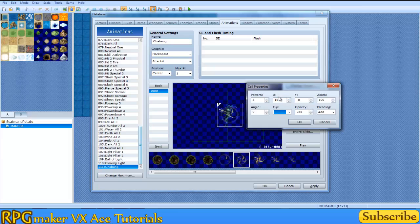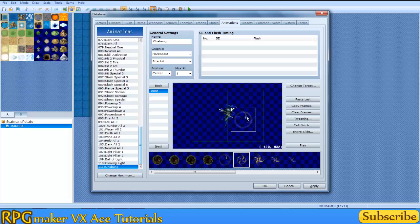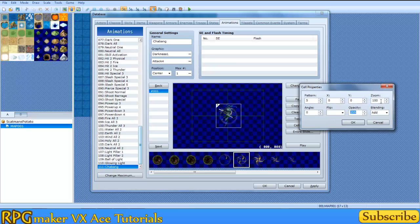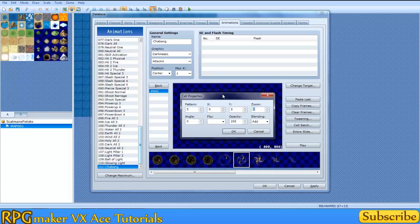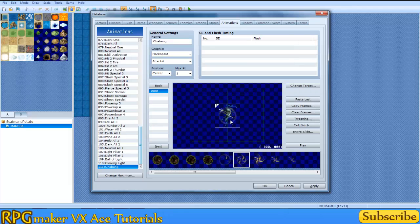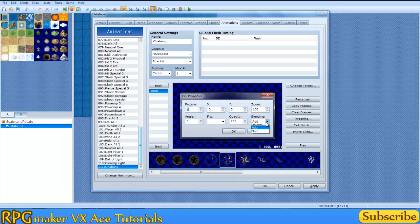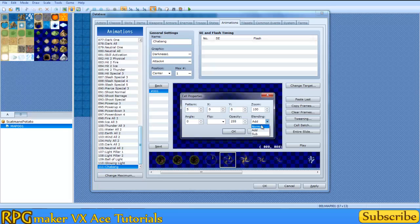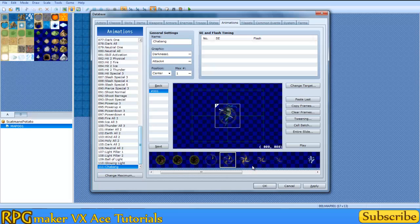This is the opacity, which means how transparent it is. And this is the zoom — you can increase the size and do all kinds of cool stuff with that. I'm going to go back to 100. Now that I went over the properties — oh, this is the blending. You can do normal, add, or subtract. Add will basically brighten whatever surface it's on. So if you have a fire animation and you want it to be somewhat see-through and brighten whatever it's behind, it'll do that. Subtract is basically the same except it darkens. I'm going to go with normal.